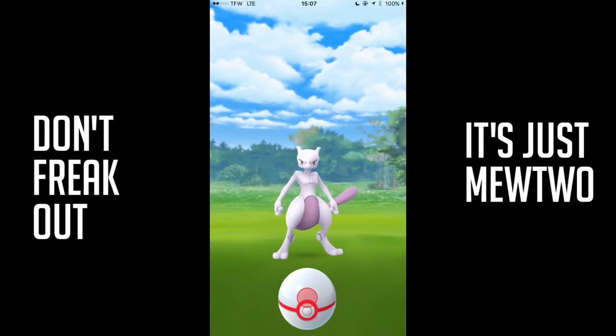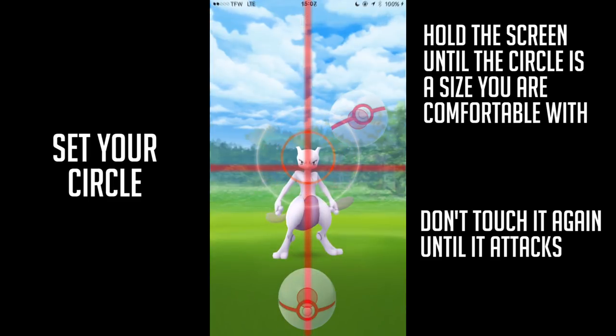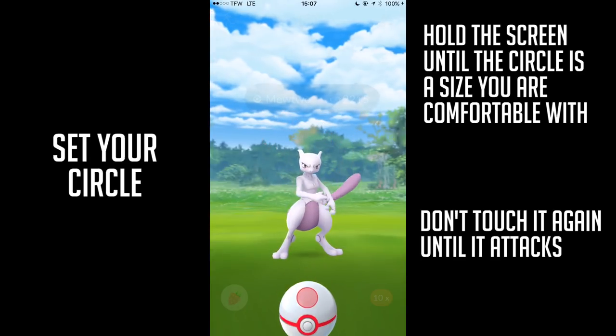Let's use some tricks real quick. Let's set your circle. Basically, hold the screen until the circle is the size you're comfortable with, and don't touch it again until it attacks. Do that so it stays the same circle size.